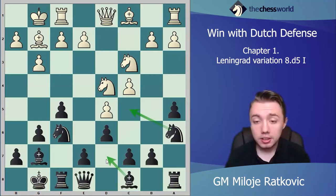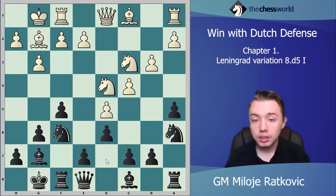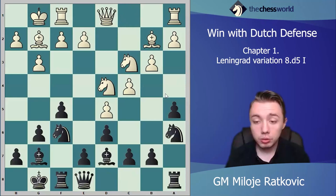With knight a6, the main move for white is b3 — white wants to play a queenside fianchetto to put the bishop on the long diagonal. This is very logical because you already have a bishop on g7, and for white it's very comfortable to have the bishop on b2. So after b3, we develop with bishop d7, bishop b2, knight c5.